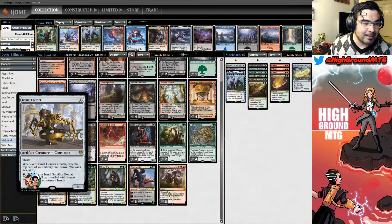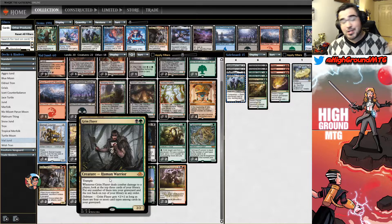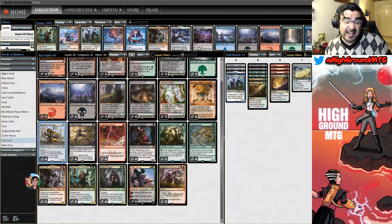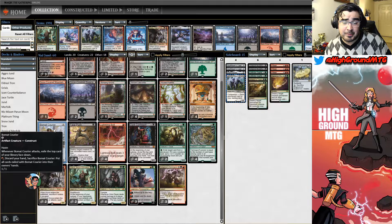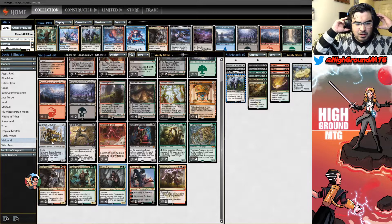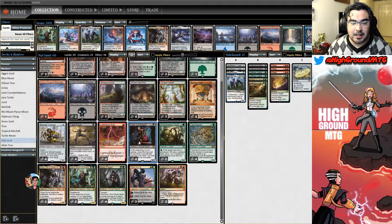Let's talk about the creature list. Starting at the bottom, we've got a one-drop Bone Shard Carrier. There are some synergies with the deck — not a lot, but a little bit. Bone Shard Carrier synergizes with Grimflayer — shout out to Grimflare MTG, check his channel out, does a lot of amazing black-green Rock decks. If we can get delirium turned on, it's a 4/4. Having a one-mana artifact creature helps get an artifact in the graveyard. We can sacrifice it at any point, which is pretty sweet.